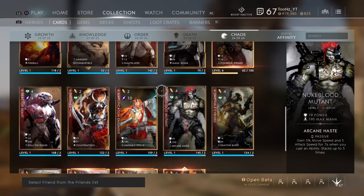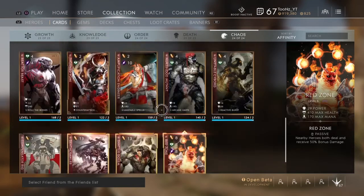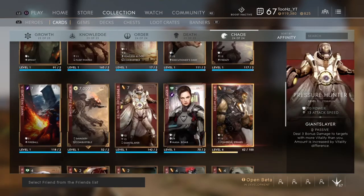Pressure Hunter actually got a buff — it now deals three bonus damage to target as well, with more vitality than you. Correct me if I'm wrong, but if somebody has full vitality at 25 and you have zero, and you had this on a carry, you're doing an additional 75 damage to anybody with maxed-out vitality. That's crazy. Some people were expecting a nerf, but it actually got a buff.